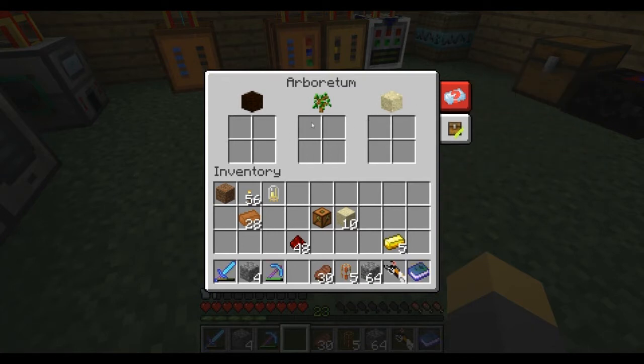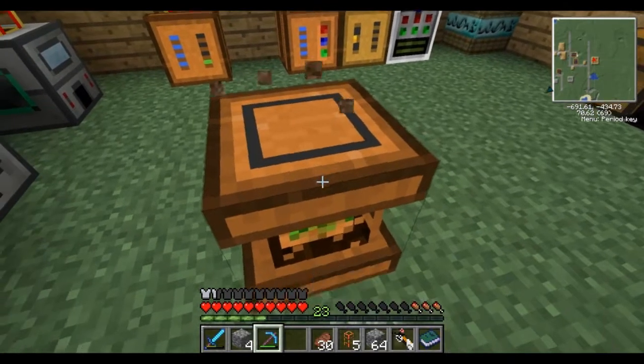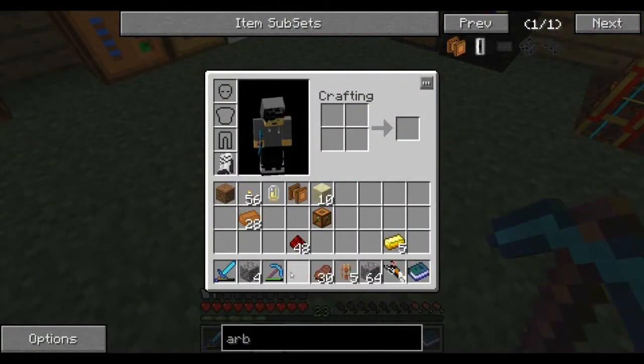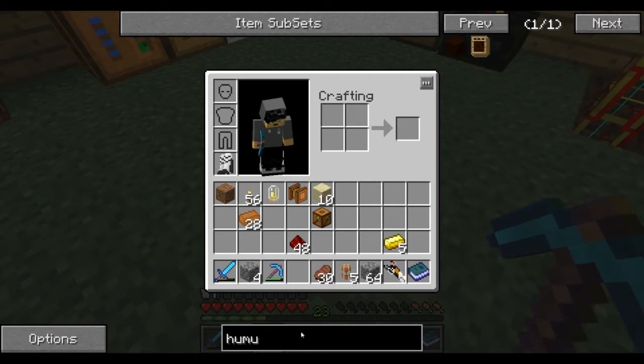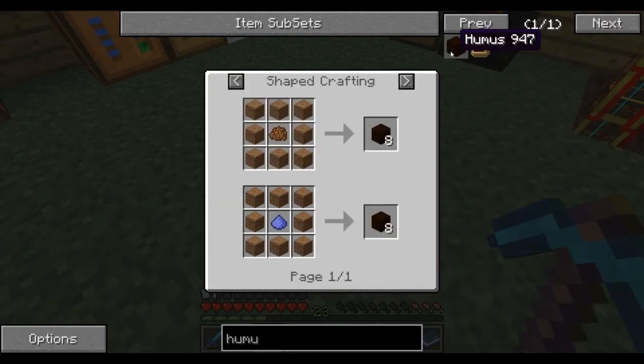It only has two requirements - I know it says three, but it's only two. This is actually a great way to generate sand. You don't have to supply sand to it. It just needs saplings and this - what is that? It's a dark grass, but it's actually hummus. Yeah, not the stuff you eat out of a bowl or on chips.